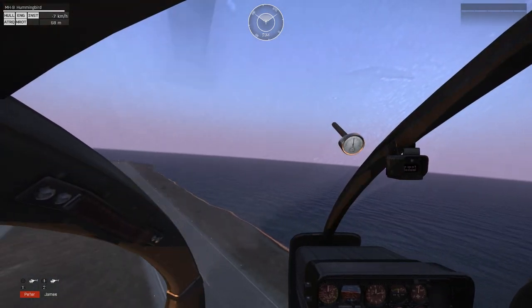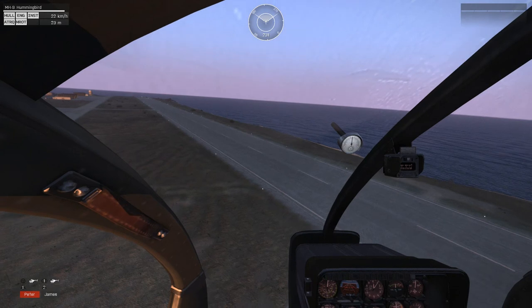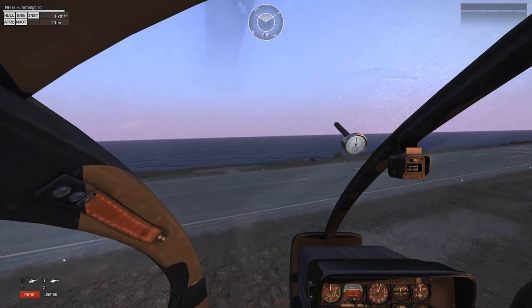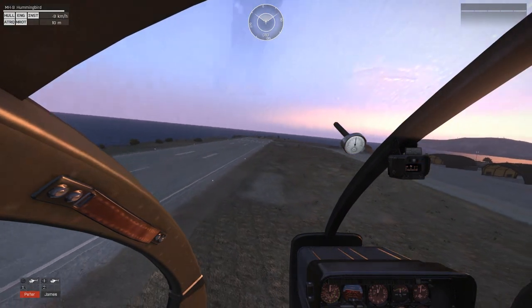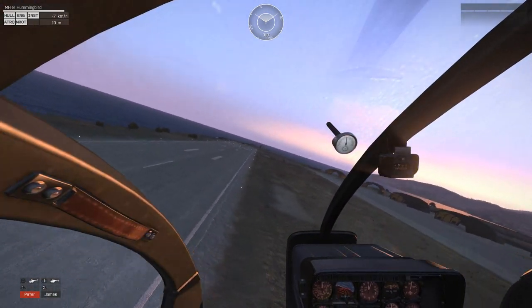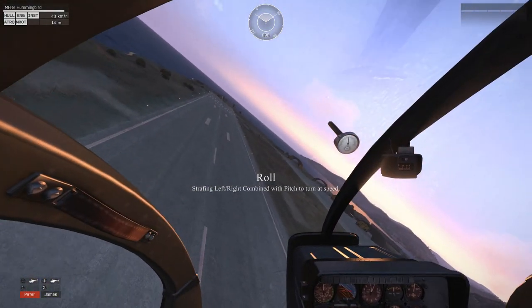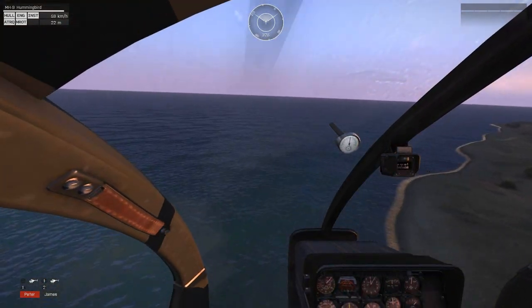When you're coming into landing, you sometimes have to do a mixture of different things, but the main one you're going to be using is lowering your collective. That's the four movements: you've got yaw, pitch, and roll — rolling left and rolling right. Roll is actually going to be used for turning when you're at speed, because you can't use yaw at speed.